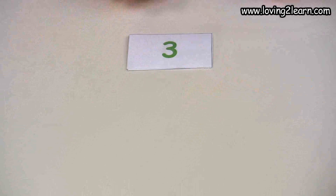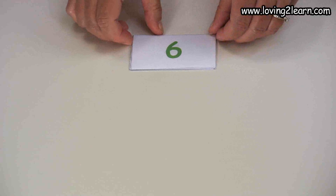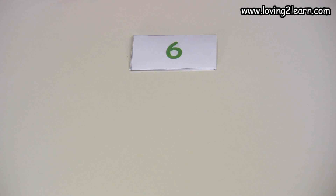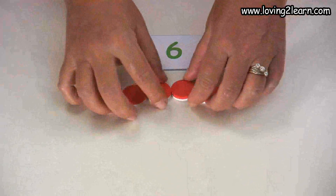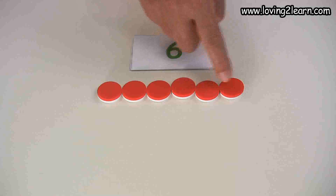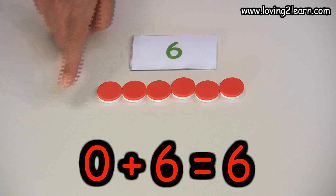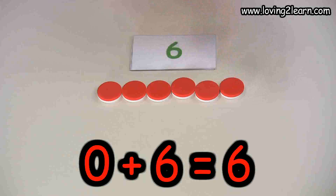So we'll take our markers back and get another number. This number is six. So let's put out six markers. We'll double check: one, two, three, four, five, six. So we can go zero plus six equals six.